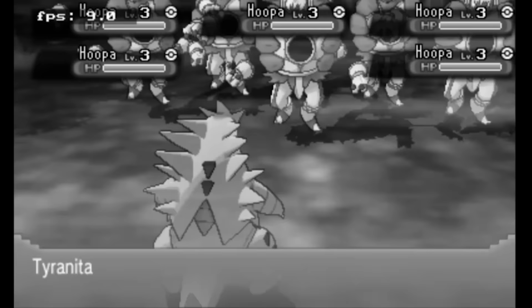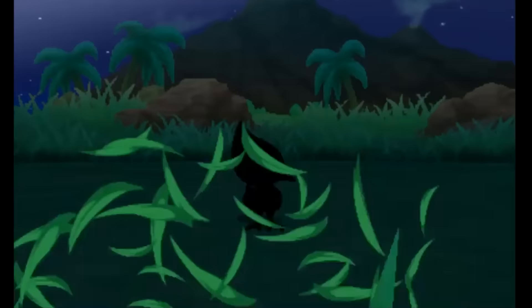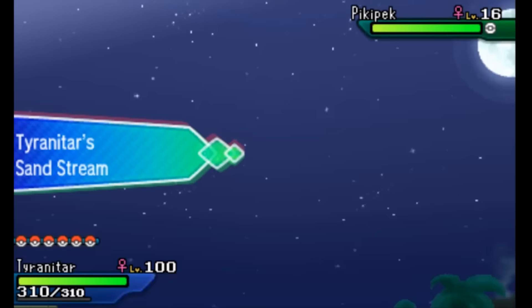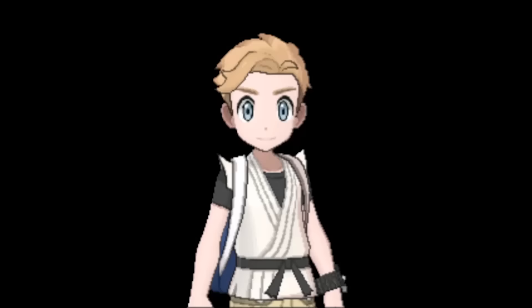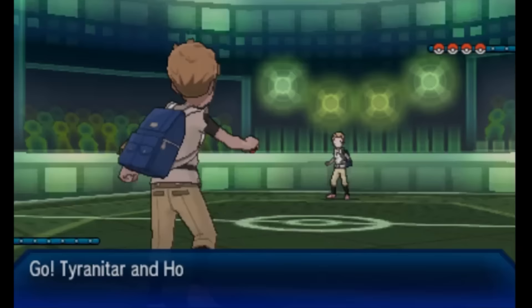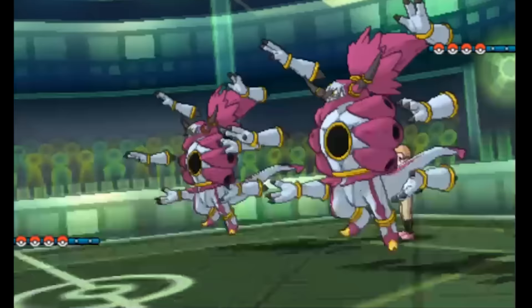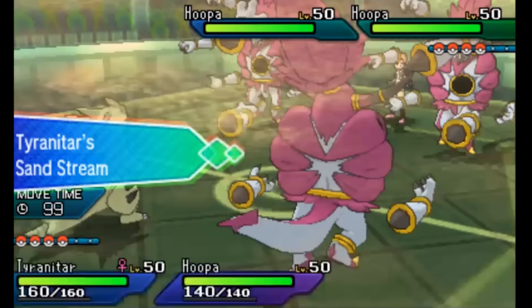Now let's see if Generation 7 — Sun, Moon, and the Ultra games — are any better. These games use the same models from Generation 6, but the battle background and overall experience is more detailed and higher quality. Since these games removed triple and horde battles — probably because of the lag — we'll use a double battle method with the same team from Omega Ruby and Alpha Sapphire. Unfortunately, the FPS counter doesn't work on my DS model with Pokemon Sun and Moon, so we'll have to eyeball it. Right away, the game is definitely slowing down a little bit, though it doesn't seem as bad as Omega Ruby and Alpha Sapphire just yet.